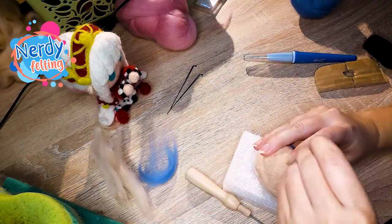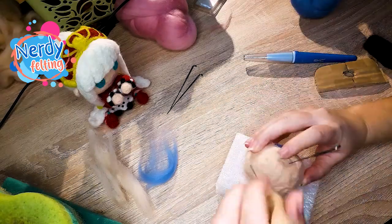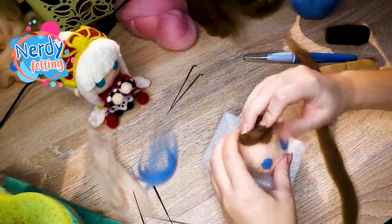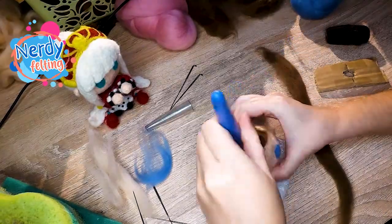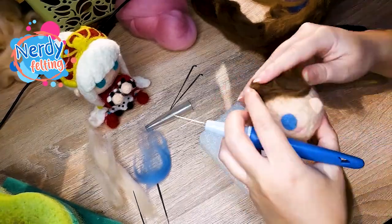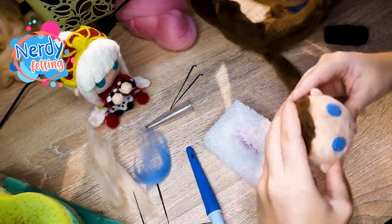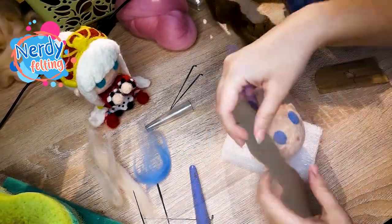After that I've felted small patches for the ears. Tear's hair isn't complex but you need a lot of wool to make it. First I've added some brown wool on the top of the head to build it up. Next, I felted a strand of hair. I've prepared a base for the torso before it - the usual size of 5cm for my 6cm head - so I could check how long the hair needs to be.